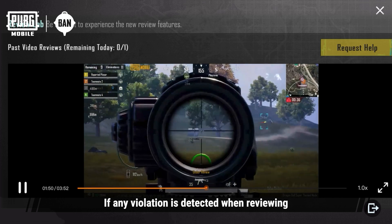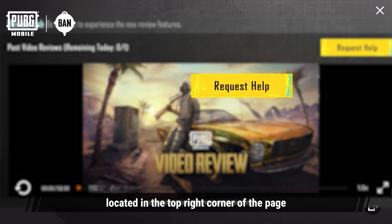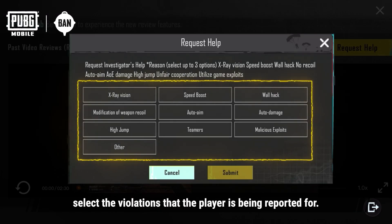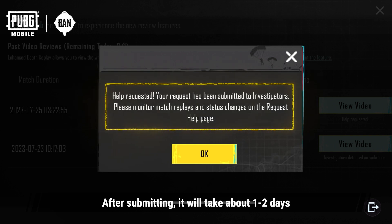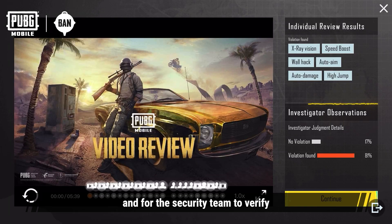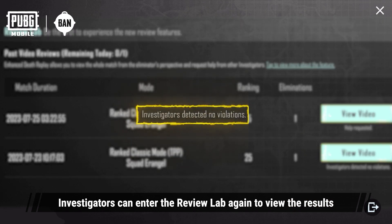If any violation is detected when reviewing, investigators can tap the button for requested help located in the top right corner of the page. In the pop-up window, select the violations that the player is being reported for. After submitting, it will take one to two days for other investigators to review and reach a verdict, and for the security team to verify. Investigators can enter the Review Lab again to view the results.